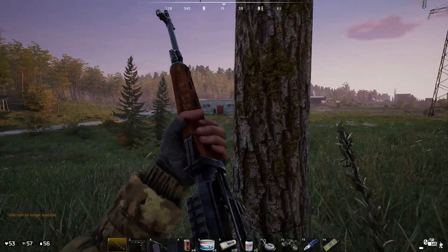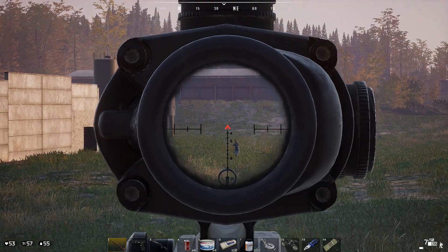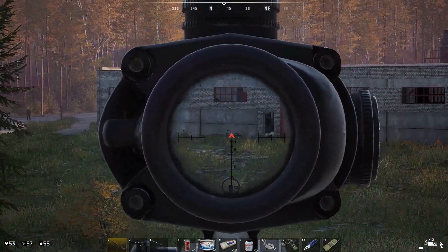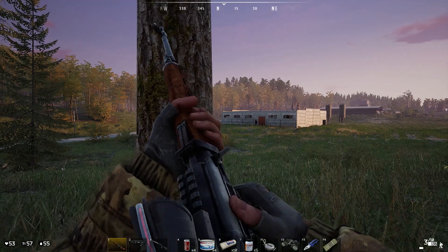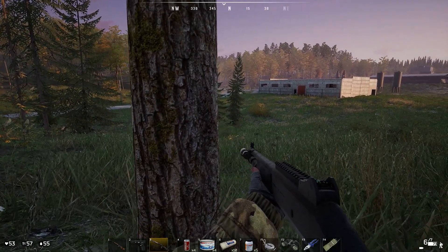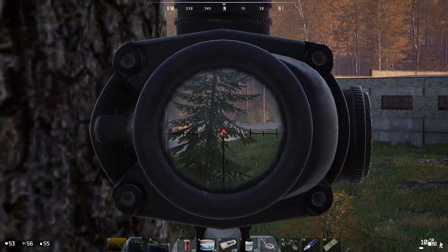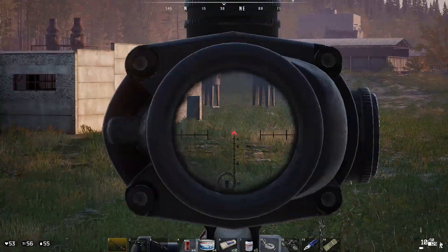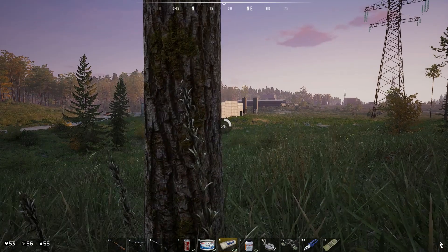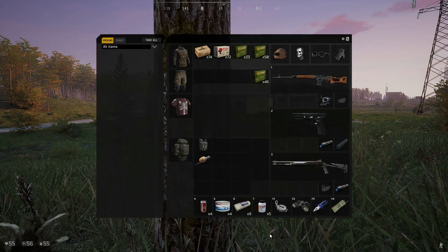Oh crap, I gotta reload — they're out in the street already! Okay, I'll take care of him. Let me reload again real quick. There's somebody coming right here — I heard footsteps. All right, we got them all — all the ones that came out after me. My health is 53, let's get a bandage. Not a can of food, I need a bandage — maybe a pain pill, because that's going to take a little while.